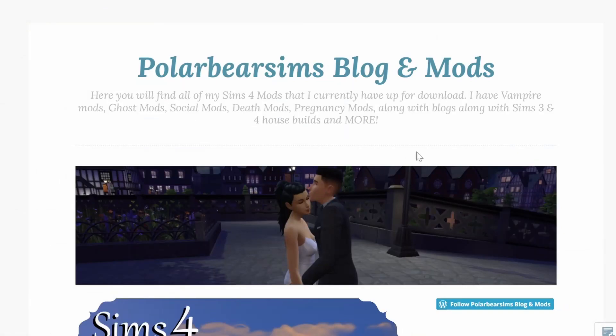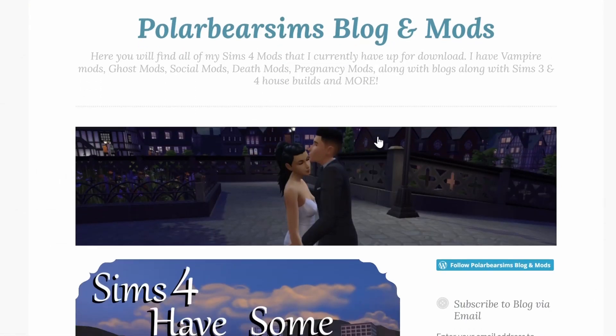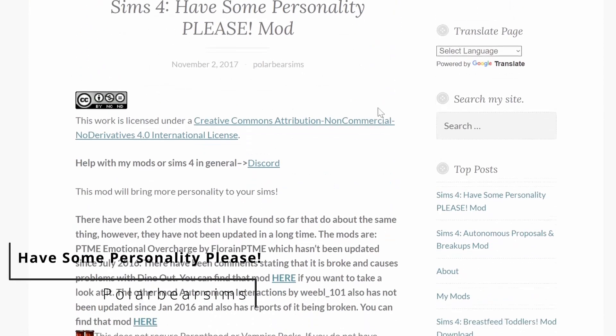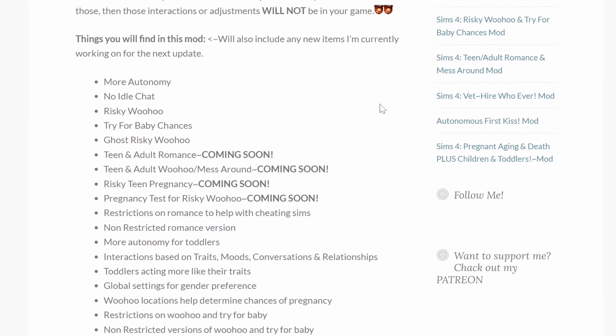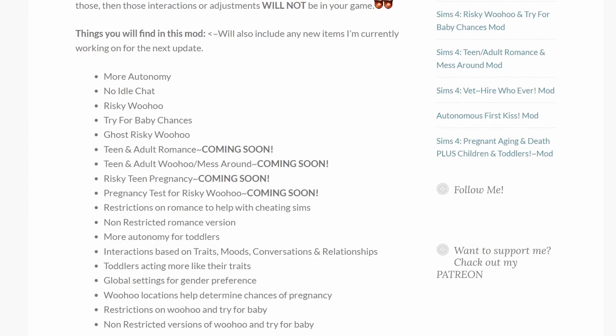Going hand in hand with that is Have Some Personality Please. This one also changes the way emotions and things work, giving your Sims more autonomy, no idle chat, risky woohoo, and try for baby chances.